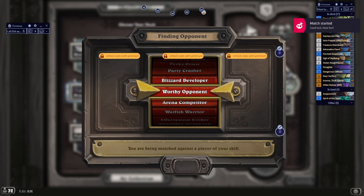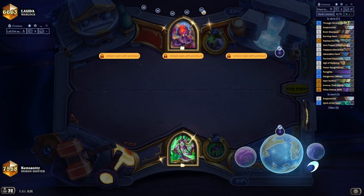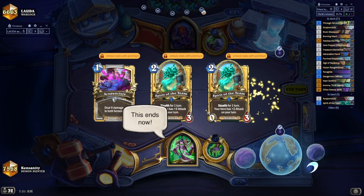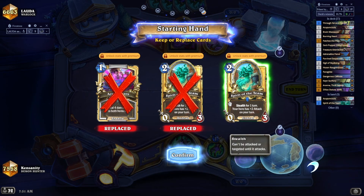Not only did I get two minions out that were the best minions you could get, we put out Through Felon Flames — and that really just put too many stats on the board for my opponent to deal with.